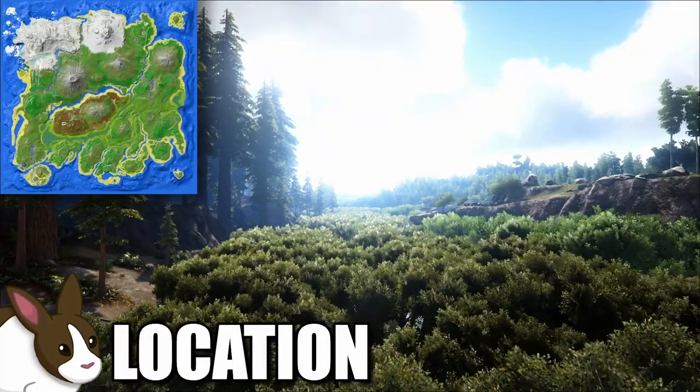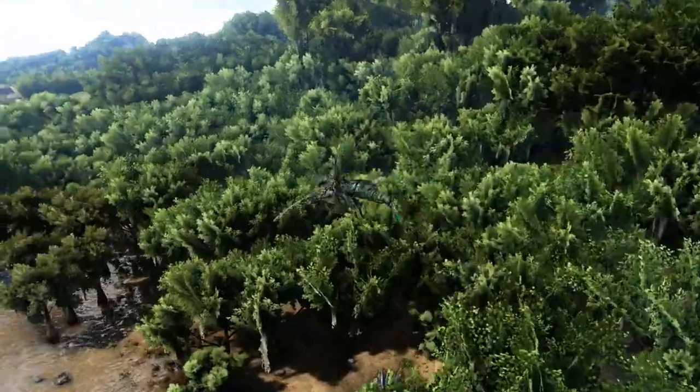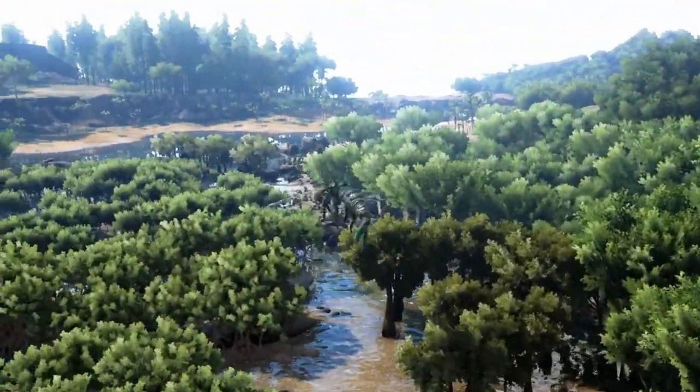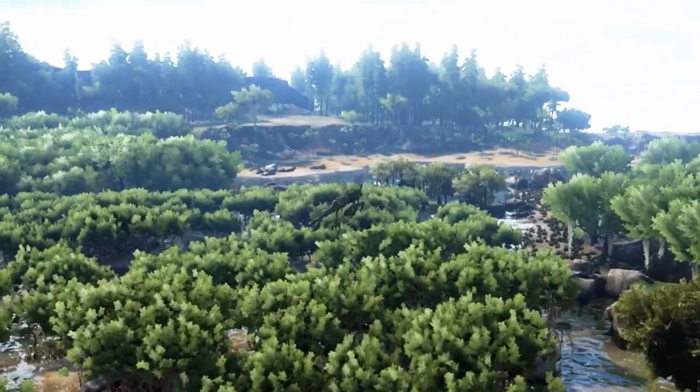Raniognathas can only be located within the swamp biomes of the Island and Lost Island DLC maps. Their large size and fluttery wings make them incredibly easy to spot at a distance, but their spawn rates are extremely low, so finding them can be somewhat of a challenge.